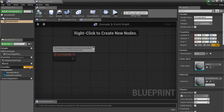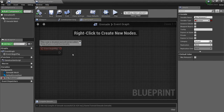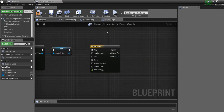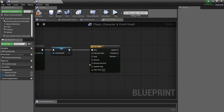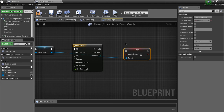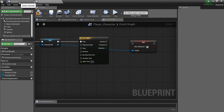In the grenade blueprint I'm going to create a variable called 'was released' and leave it as a boolean. If you compile it, the default value will be false, which is what we want. We'll drag it out, hold Alt to set it, because we want to set this to true at some point. Back in the player character, now that we have this variable, we'll type 'get was released.'